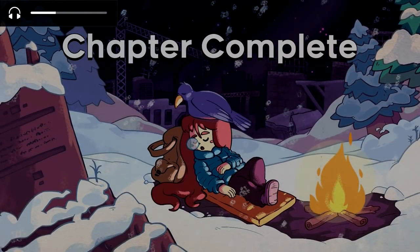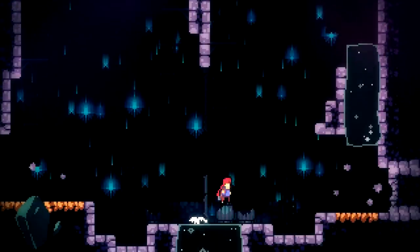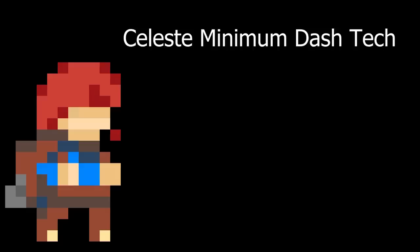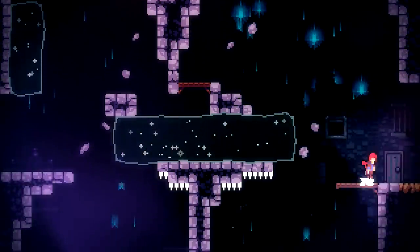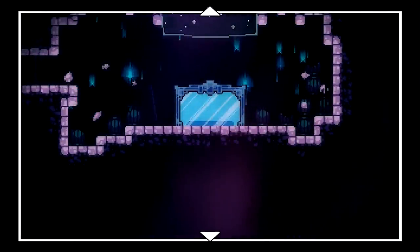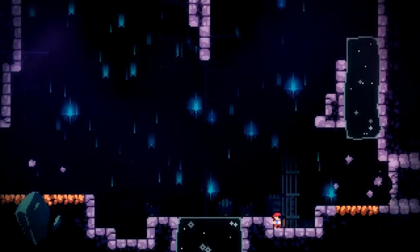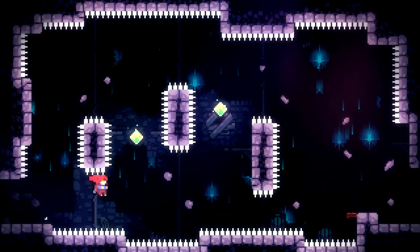Believe me, this is where the run really starts. Chapter 2 starts out pretty tame — just drop down this hallway, head to the left, and... It's time for a new lesson in the Celeste Minimum Dash Challenge that I like to call: Acceptance. We need to get to what's behind this wall. We could try another route, like going on top of this dream block, but when we get to the room that activates the mirror, it's blocked off by a dream block. All we can do is look at it through the binoculars. There's just no real way to get past this area, and that's something that's going to happen a lot during this run. So that's our first dash to break this wall down.